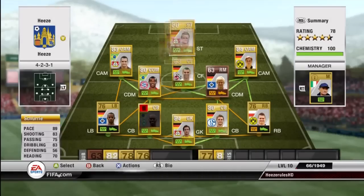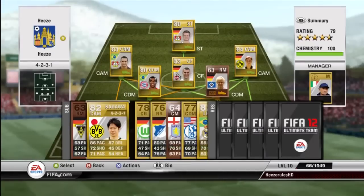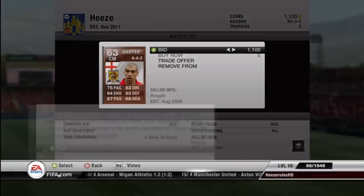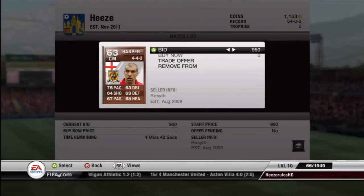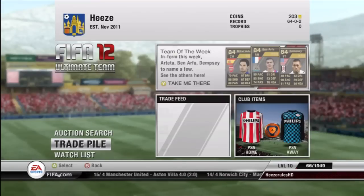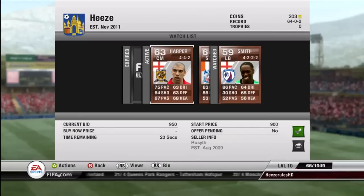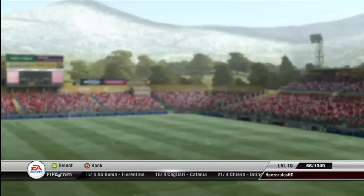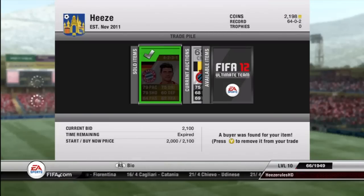I also had Otsemmebor in another bronze English team when I just started Ultimate Team on my main account, so I know that he's pretty beast. We're getting a bit short on coins so I decided to sell Gomez and Marcelo. We're putting a bit on Harper because he had very decent stats for a center mid — buying him at 75 pace, 64 shooting, and 67 passing.